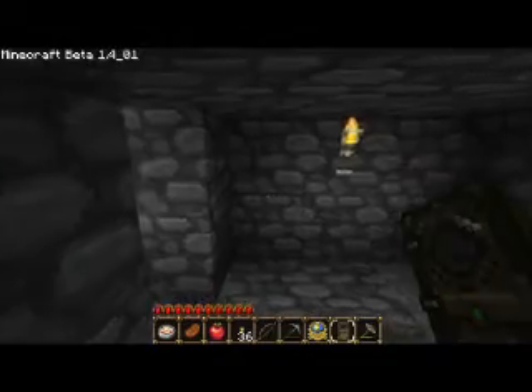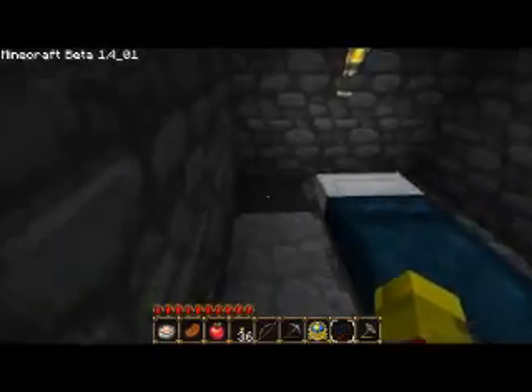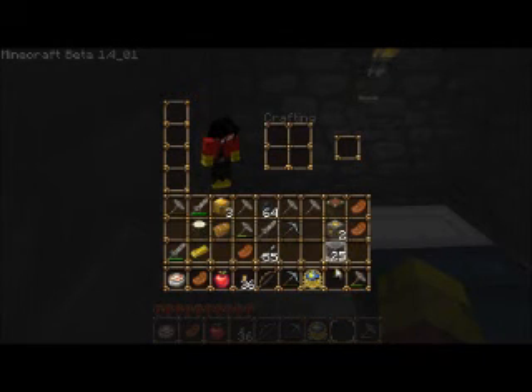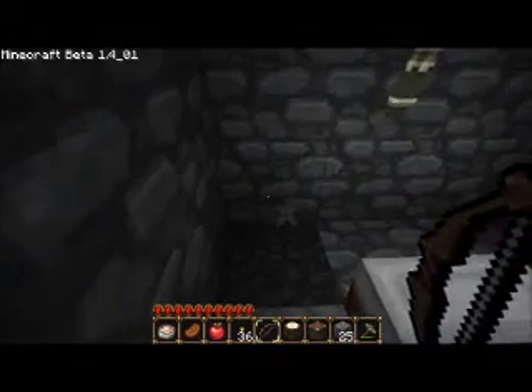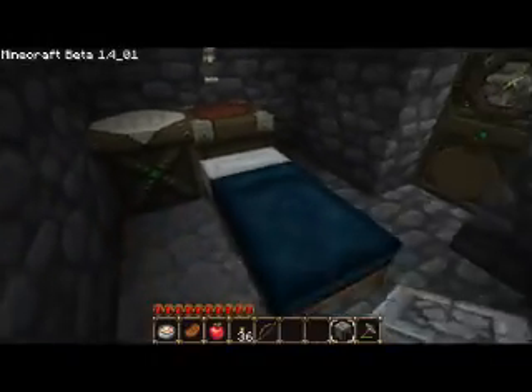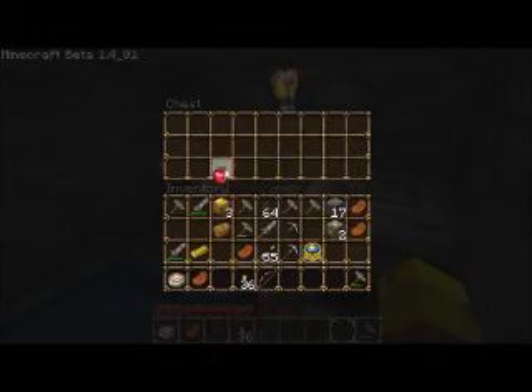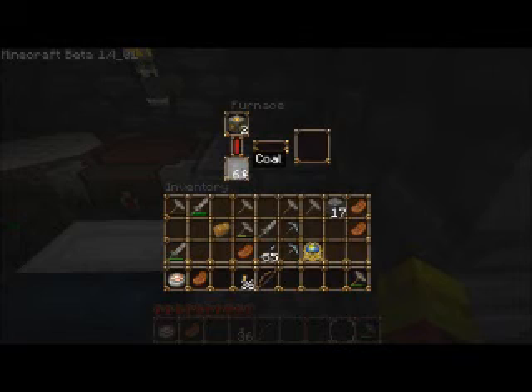The idea behind this is if I'm down here for quite a while then it's more than likely going to get dark. Should I feel the need to, I can sleep in a bed here. Also going to throw down a furnace, need to make one first. Crafting table down, build a furnace like so. Throw my apple in here before it gets wrecked, and these gold bars — start cooking this gold ore, put that coal in there.